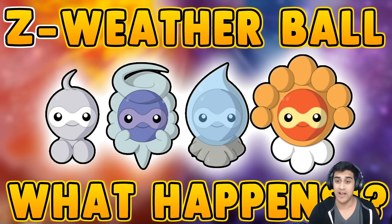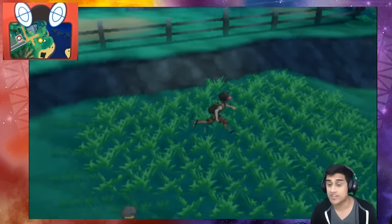We got our Pokémon that we're gonna use for this experiment. We got our two Castforms — one Castform is gonna be used for causing the weather effects, and our second Castform is going to be using the move Weather Ball. We're gonna be doing this live so you guys can see it. So without further ado, let's get right into this. Let's go in this grass and get to work.